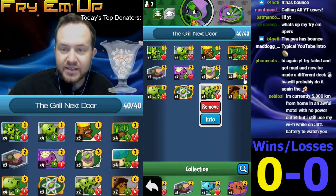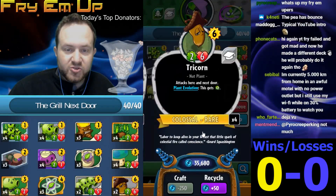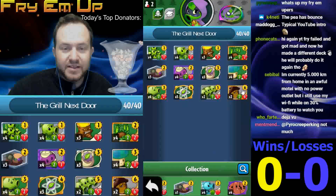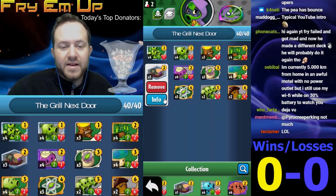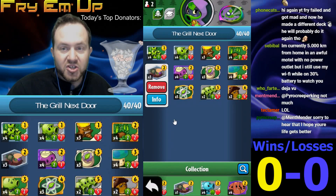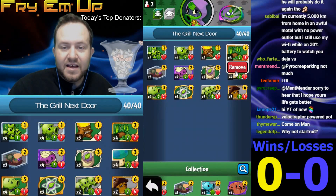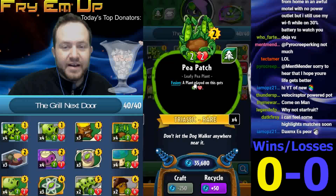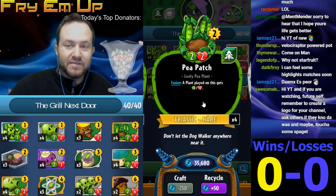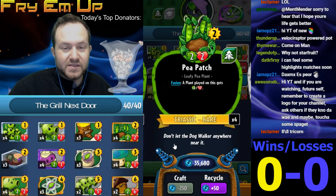We're calling this the 'Grill Next Door' because we're running a lot of cards that attack in multiple lanes — like Three-Peater and Next Door. The Tricorn especially, when you evolve it from the small cards in this deck, could be really damaging, especially if you grow it. Running Planet of the Grapes for card draw — it's great with Rotobaga because Rotobaga is good at getting around zombies and hitting your opponent's face, which gives the deck sustain. The Pea Patch is another pea and a great springboard card — place it on the field, then stick a Rotobaga or Three-Peater on it to immediately buff them when they come into play.